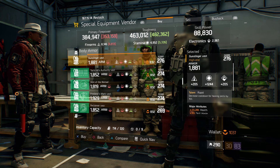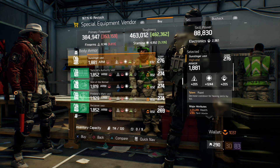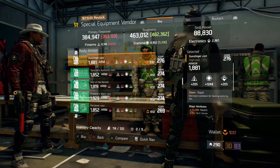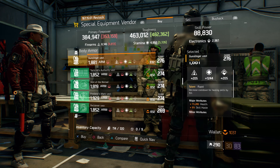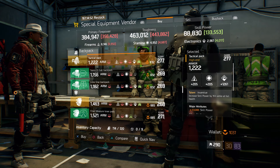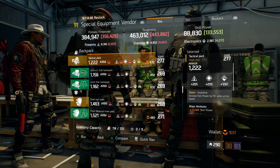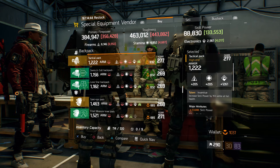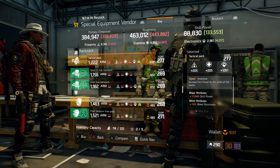Also here we have a gunslinger vest with the talent Rapid. Gear score is 276, armor is 1881, rolled for stamina 1244, and the attributes are health, skill haste, and ammo capacity. Also here we have a tactical pack with the talent Inventive — gear score 267, armor 1222, rolled for electronics 1261, and the attributes are skill power and bleed resistance.